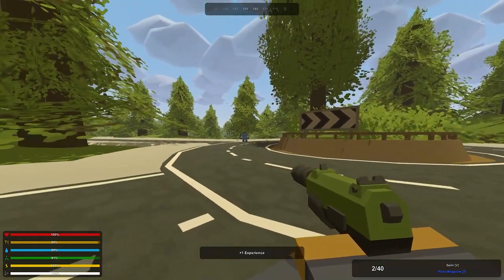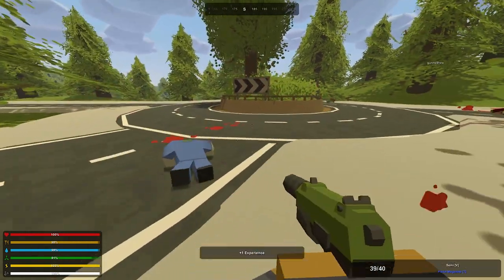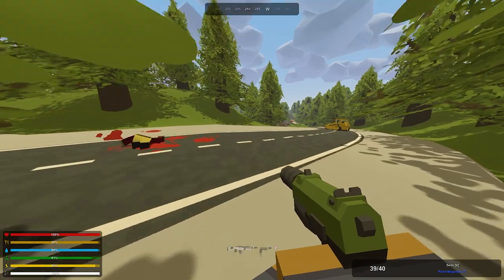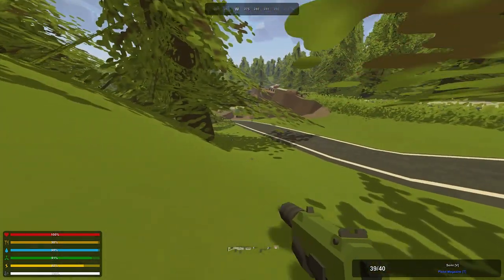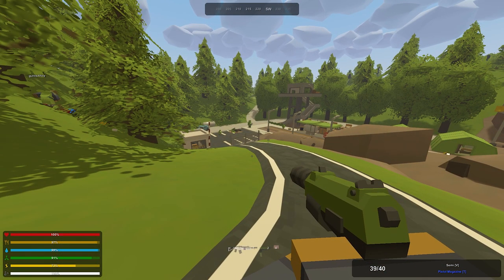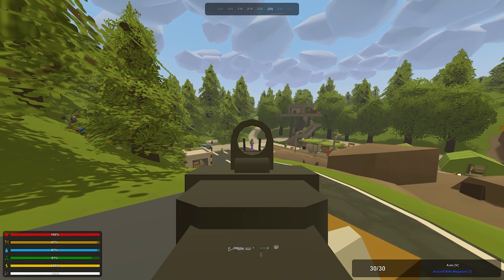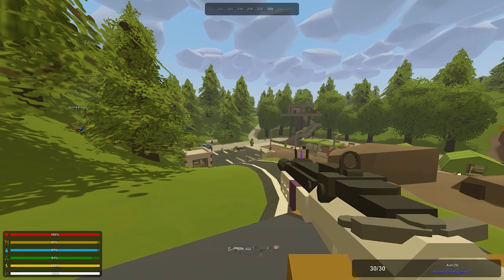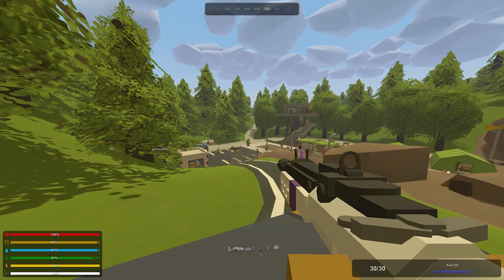Those fast guys are the worst. The cool thing with the suppressor is you can take these dudes out and they don't even know you're there. I did two mag dumps on him so he should be close to death if he didn't reset. We were shotgunning him earlier and then two sniper bullets finished him off - we had done a lot of damage with the shotgun.